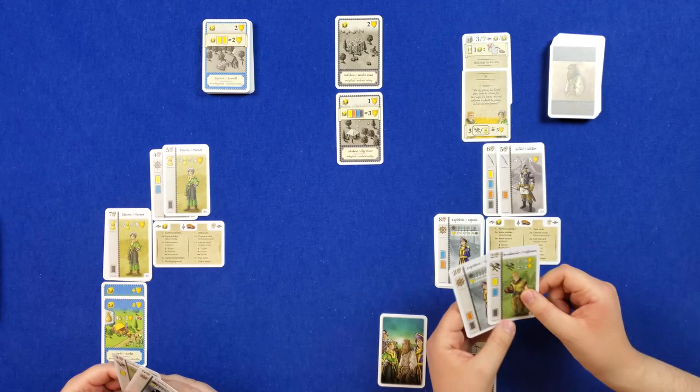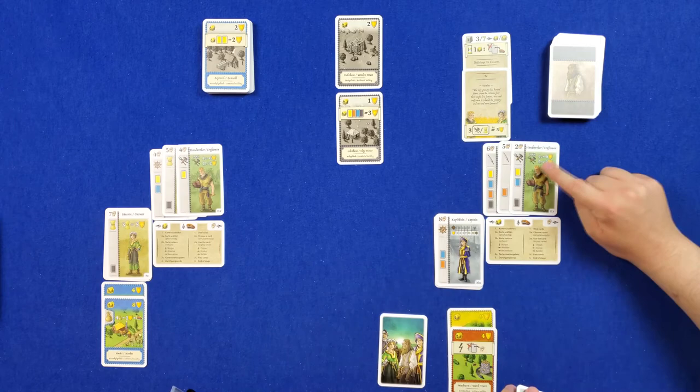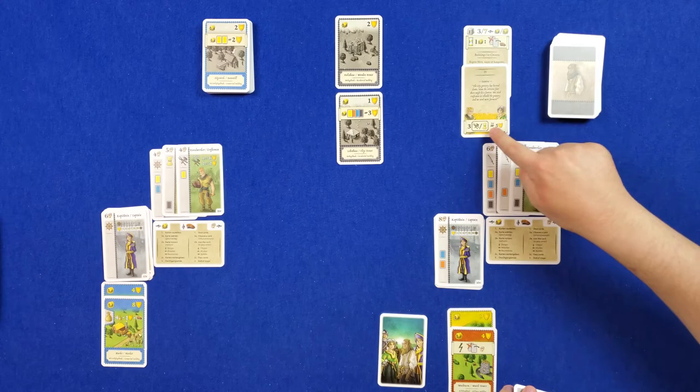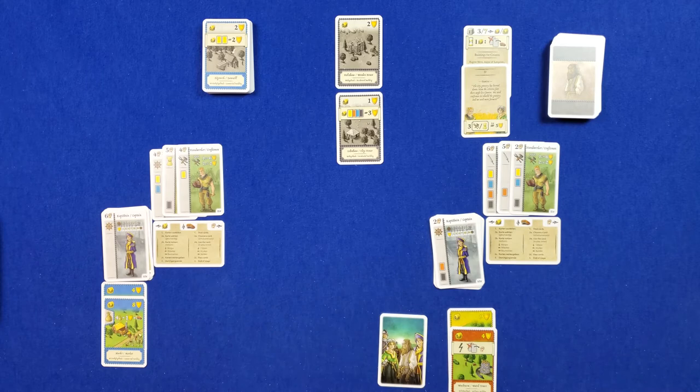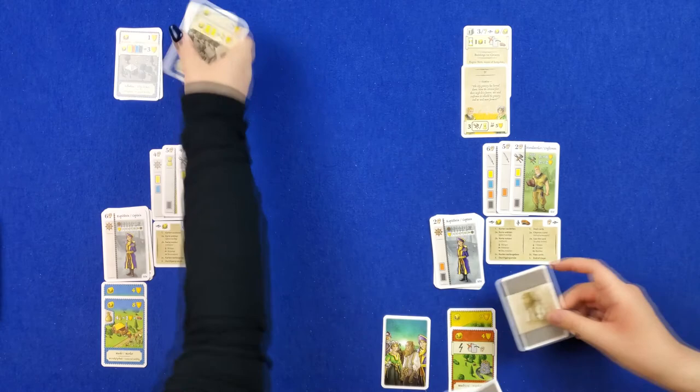Those discounts are pretty good, but I'll take this one — if you have the majority of tools at the end of the game, you get six points; second place is two points. Also, per this little thing here, we want three tools and/or farmers. Let's go ahead and discard another captain.